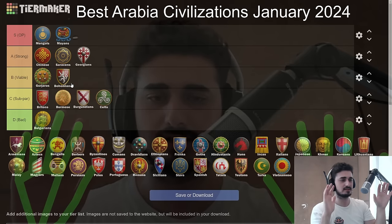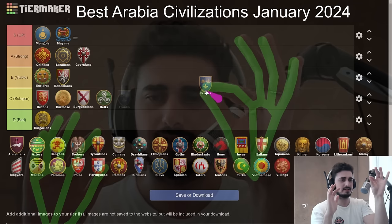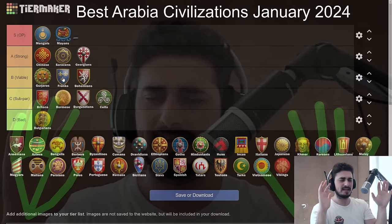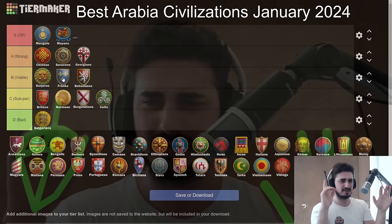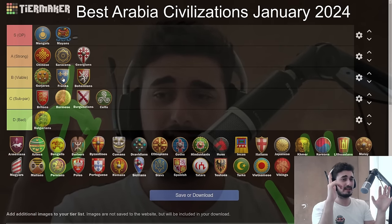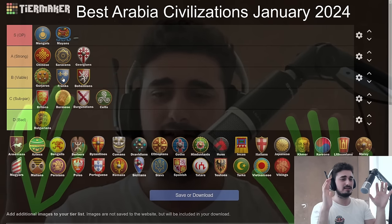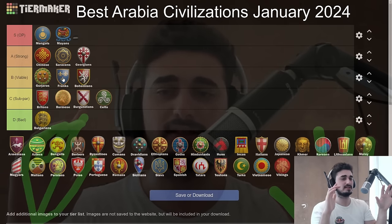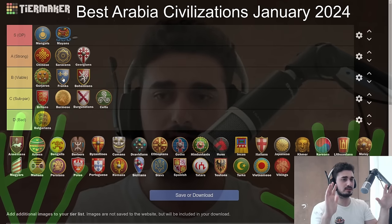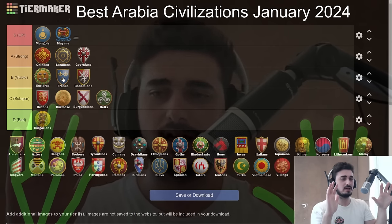The Franks — I used to put them a lot higher, but nowadays maybe just ahead of the Bohemians. Franks camels have become so ridiculous with the Saracens buff that Franks just aren't that special anymore. Saracens, Gurjaras, Hindustanis, Berbers — so many matchups give Franks a hard time, plus the Mongols. Franks aren't really higher than B tier right now. They're still smooth to play and extremely strong, but they also got nerfed — their castles in Castle Age went from a 25% discount to a 15% discount, which is a pretty big hit.